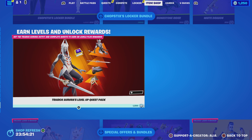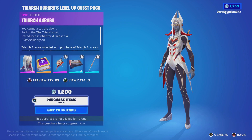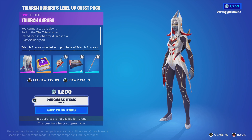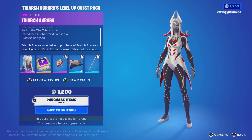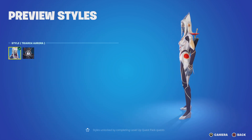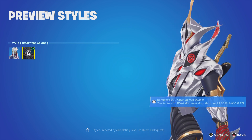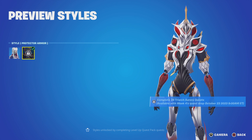Brand new tonight — we have the Triarch Aurora's Level Up Quest Pack. I'm going to cover this in its own 'is it worth it' video. Starting off, we have the Triarch Aurora — 'You cannot stop the dawn,' part of the Triarch set, first introduced brand new tonight. Looking at her styles: the default, and then the alternate — the Protector Armor — which looks absolutely amazing. This is essentially a female version of the Triarch Nox skin.